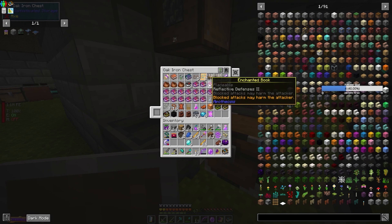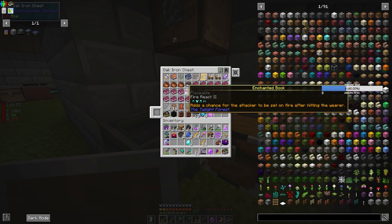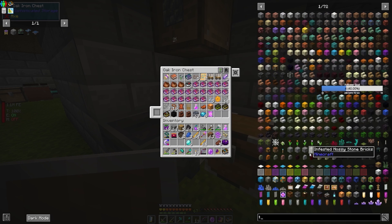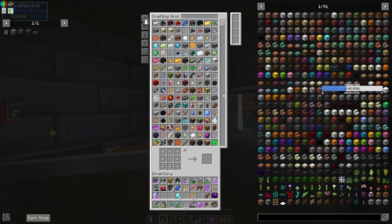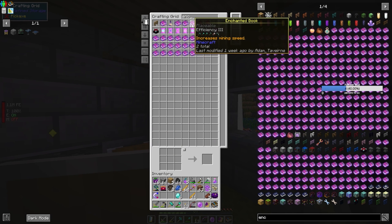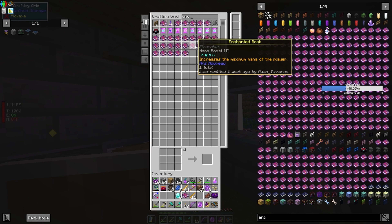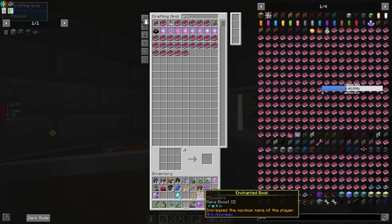Do I have anything here that is useful? Let's see. Magic. Protection. Temptation? There's nothing called Temptation, is it? Entices nearby farm animals — it's different. I've also got a lot of other books knocking around as well. Soulbound. Unbreaking. Efficiency. Protection. Efficiency. Power. Mana Boost 3 — that would probably be the better one, rather than Mana Boost 2. Increases the maximum mana of the player, so the more of that you have the better.